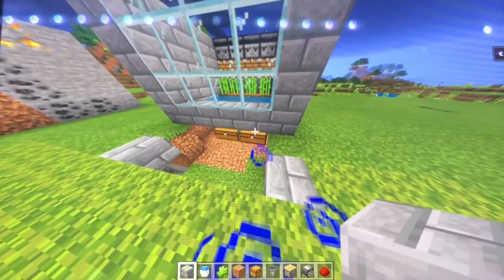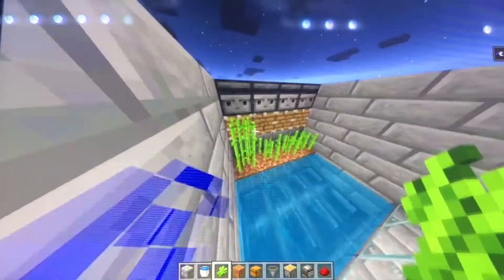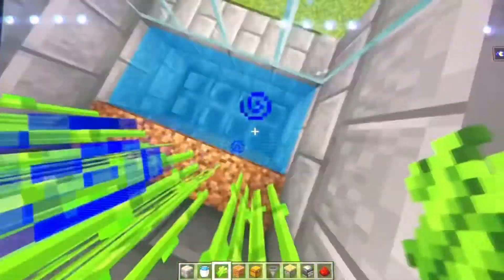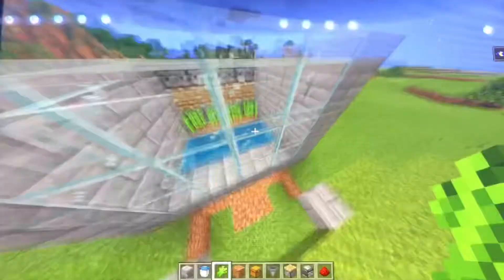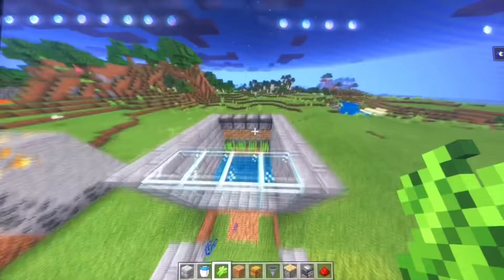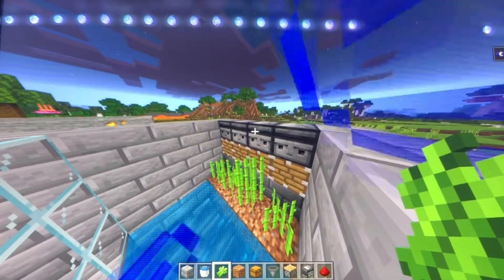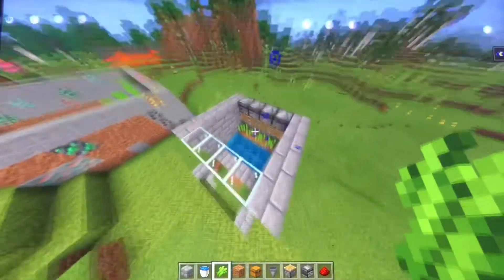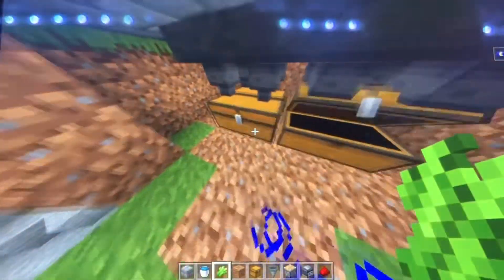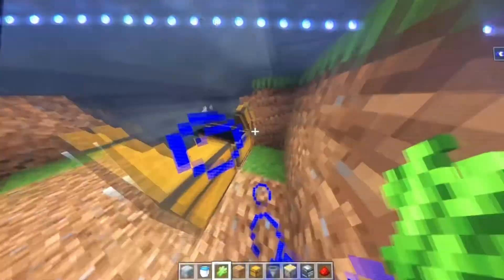That is the end of the sugarcane farm — that is how you build an automatic sugarcane farm. Let me show you how it works: the observer block detects whenever the sugarcane grows, then the pistons push it — you can see the sugarcane drop into the hoppers, and from there it goes into the chests. So when the sugarcane reaches the observer blocks, the observer tells the pistons to push, and all the sugarcane goes down into the water where the hoppers collect it and send it into the large chests.